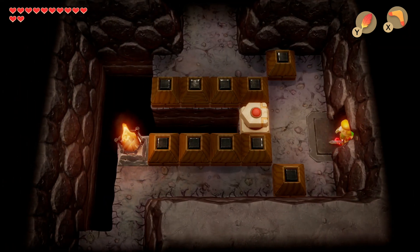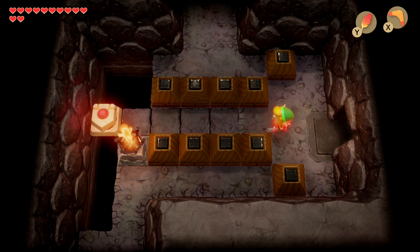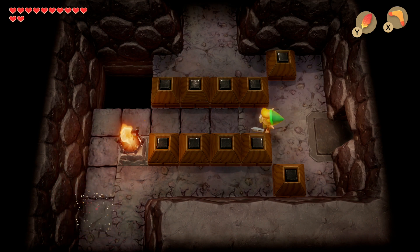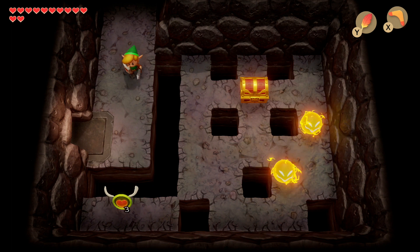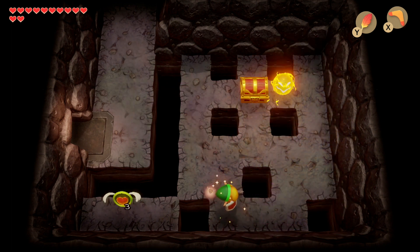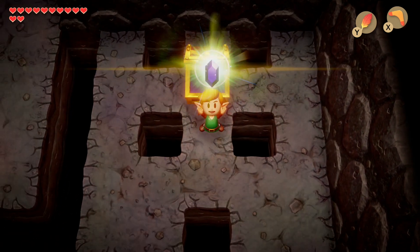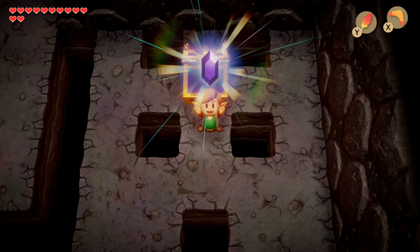Now we've got a puzzle with the stone. We need to move the stone guider to make it an L shape so we can head down towards the next part of the dungeon. Here inside the treasure chest it's optional — it's only 50 rupees. Take out the sparks with your boomerang and there you go, 50 rupees.